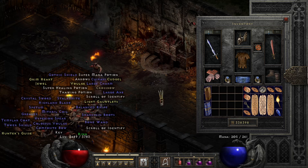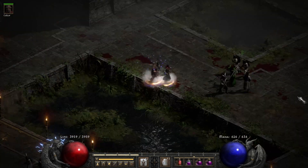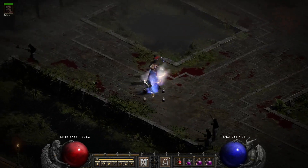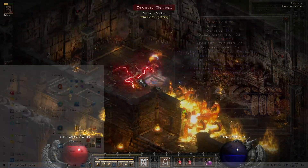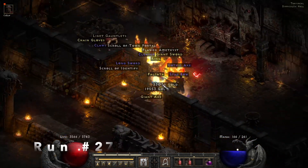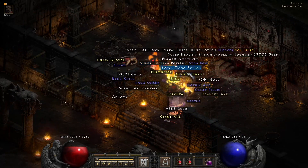Starting on run 13, we find a unique pair of feral claws — the first time I found these in D2R — Fire Lizard's Talons. Run number 14, we find a unique blood spirit off one of the champion monsters and we find Cerebus Bite, pretty solid helmet for a feral druid shapeshift druid.